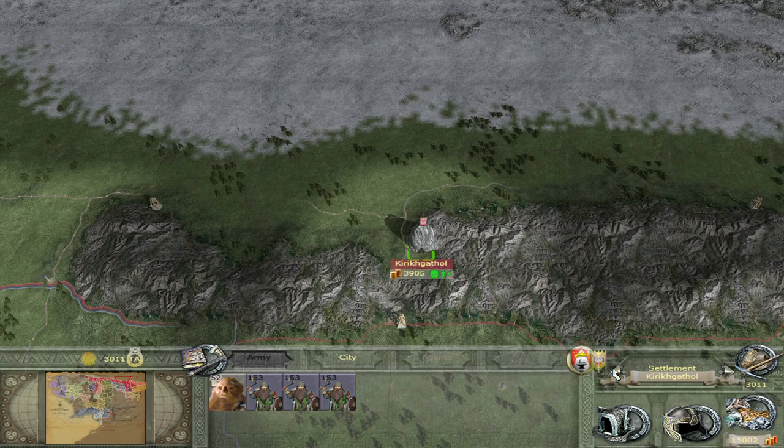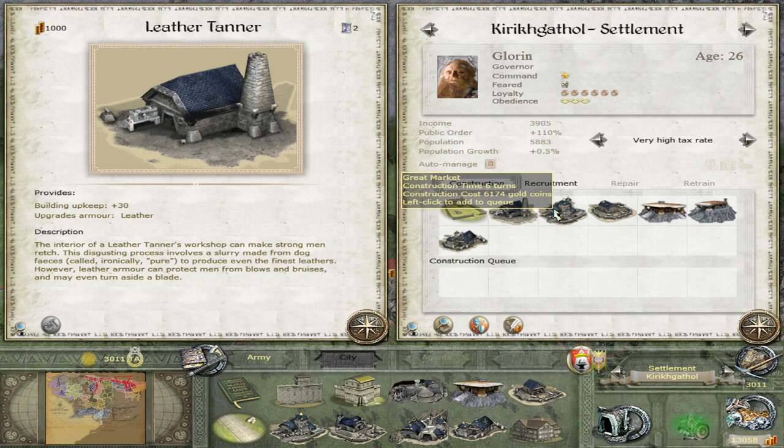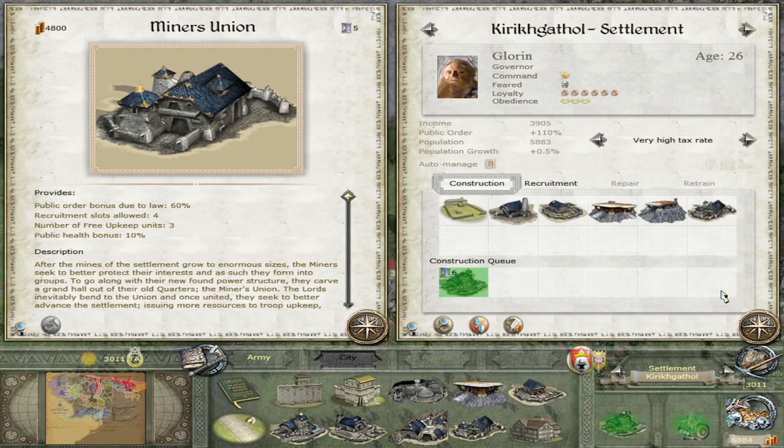Our economy is surging and we're getting plenty of money through now. So I'm just going to keep getting units — more Dwarven Warriors. I'm going to try and pump out those elites, go for upgrades, start upgrading the Leather Tanner here — and also the Great Market — just to really push my economy even further.